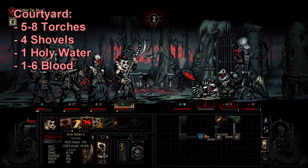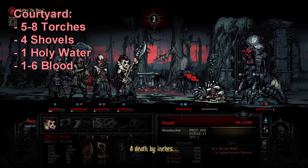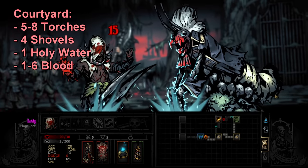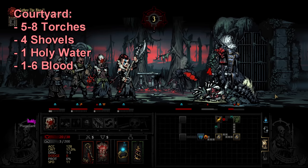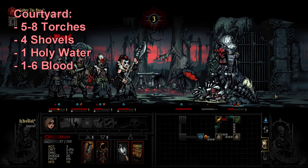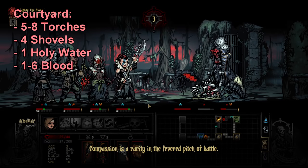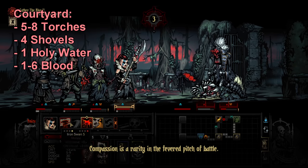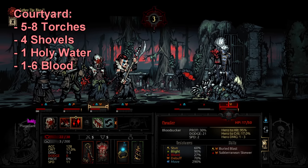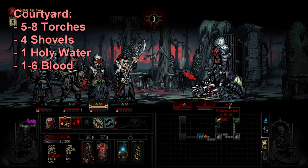There are a few reasons for 4 shovels: regular hallway obstructions like collapsed rubble require them, and curio like the potted vases, potted plants, and weird skull things on tables use shovels for loot. There's also the chance of finding the non-quest wine crate — the quest version gives blood, but if you use a shovel on the non-quest version you get firewood, which lets you camp even on a short mission. That alone makes shovels worth taking.